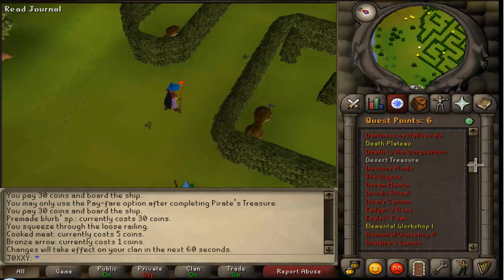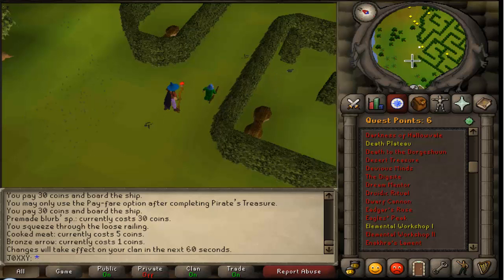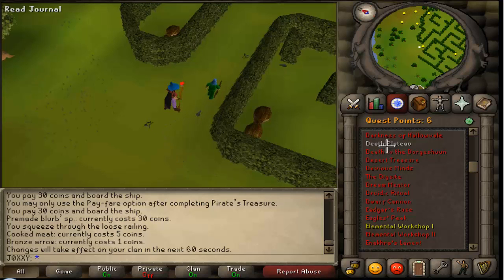I started Death Plateau but I needed a special kind of drink. So just before I did this video I went to the Tree Gnome — the Grand Tree area — and it sells you the blueberry drink that you need. So I've got that now and I can probably do Death Plateau in the future.